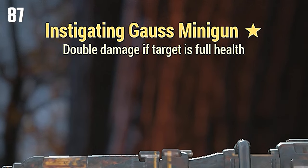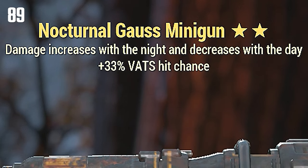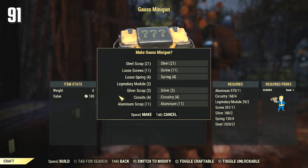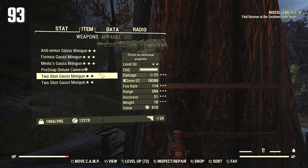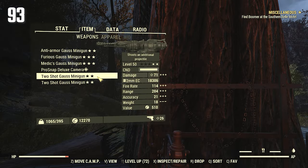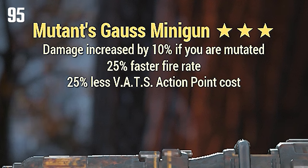Instigating — so Instigating does not go good with this weapon. Suppressors. Nocturnal. Mutant Slayers Fast Fire Rate though — hell yeah! Zealots. Executioners. Two Shot. Wait — they're both fat. I got another Fast Fire Rate Two Shot. Berserkers — let's just get rid of that. Mutants Fast Fire Rate though — hell yeah!